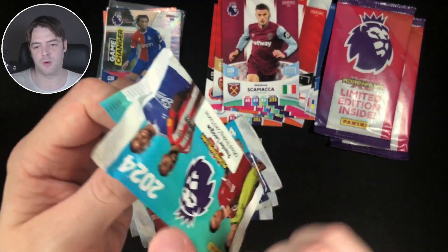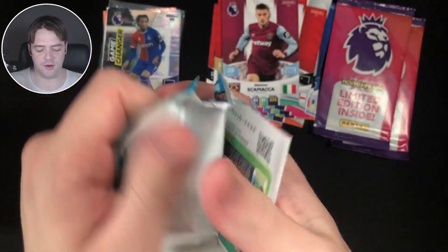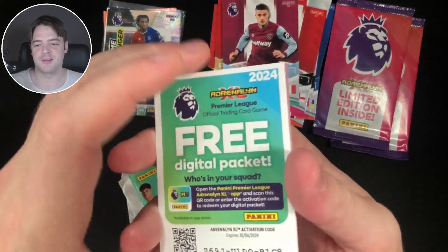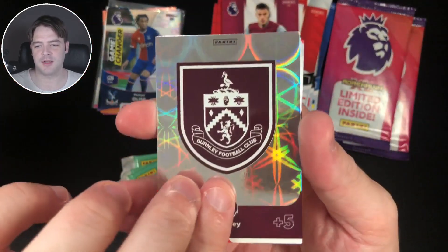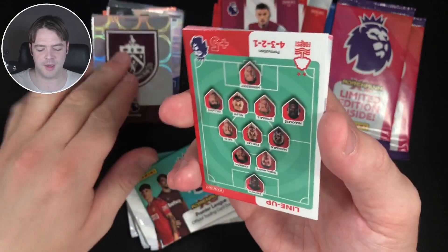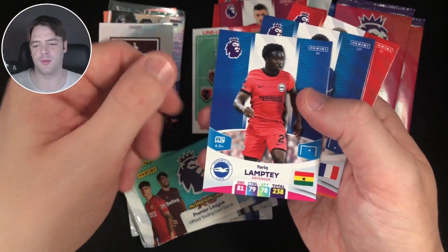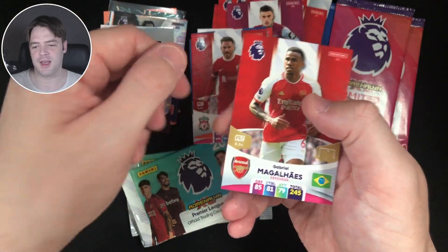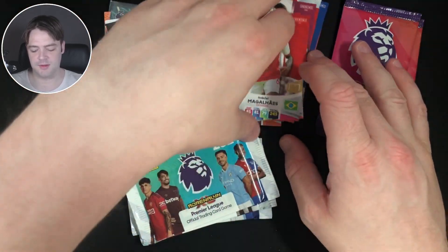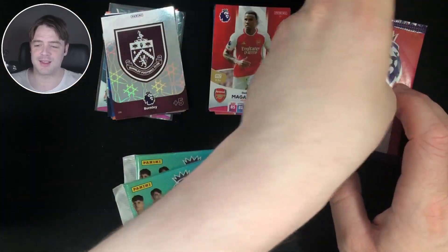Pack number 4. It would be really nice to get a Golden Baller in this, and then a signature or auto in one of them. Code card. We have the Burnley team crest — it doesn't look like this pack is great. It's just 5. That's a bad pack. We got the Forest lineup: Tarek Lamptey, Wesley Fafana, Alexis McAllister, and Gabriel Magalese.